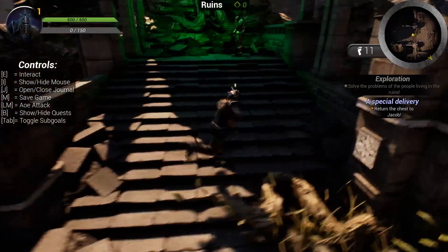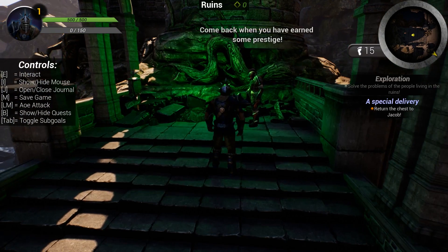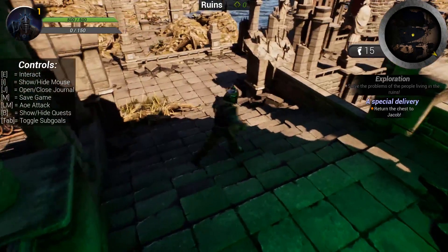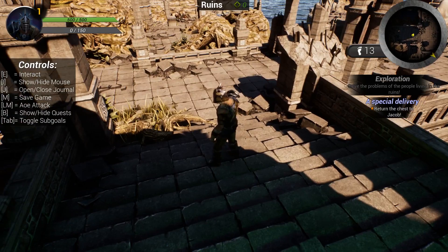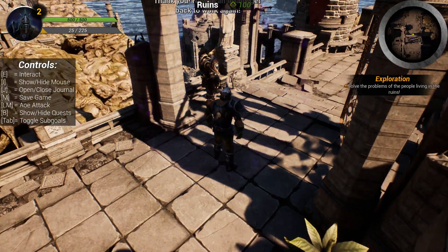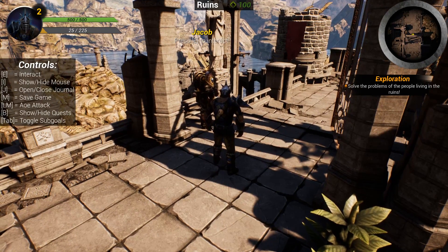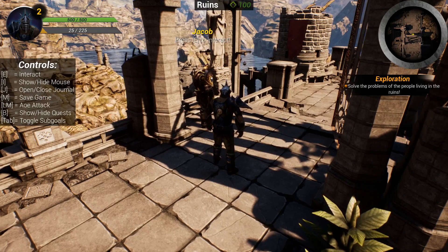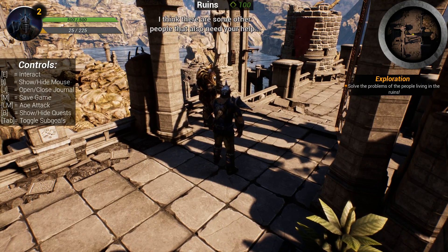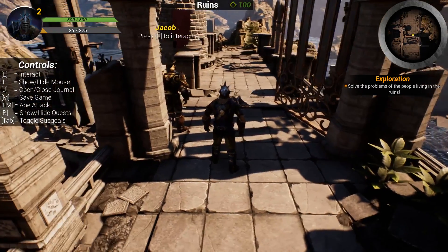There's another NPC called Bladed. Pressing E he says 'Come back when you have earned some prestige.' You can have NPCs that only give quests when you've reached a certain amount of prestige points in that region. Let's return the chest to Jacob — as you can hear from the sound, the quest was completed and we've earned some XP. We leveled up to level 2 and now have 100 prestige points in the Ruins.